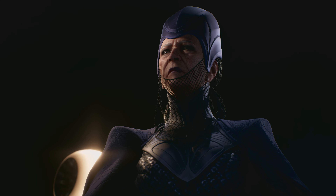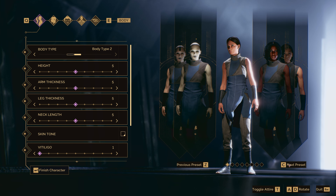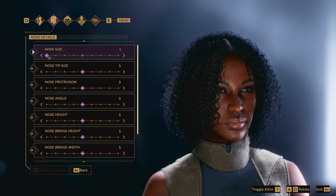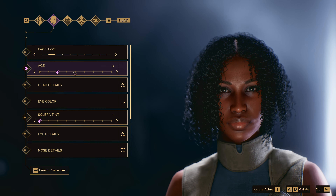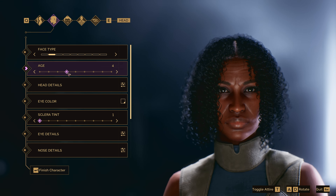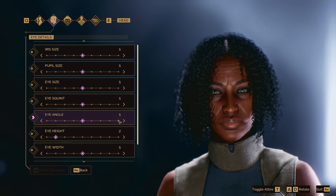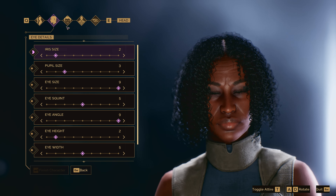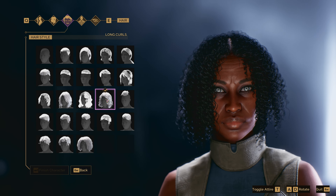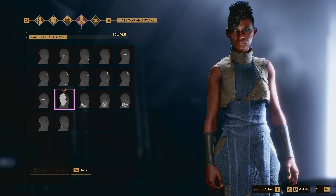The start of Dune Awakening begins off-world on a large spaceship. It is here, in the presence of the Reverend Mother, that character creation begins. The first thing you'll do is choose your preset avatar — some of these are heavily inspired by the Denis Villeneuve movies. Once you've chosen a base visual look, you can move into the depth of character creation, making choices about age and a plethora of physical attributes. There are a multitude of hairstyles and tattoos to choose from.